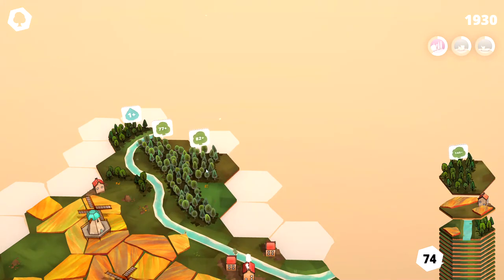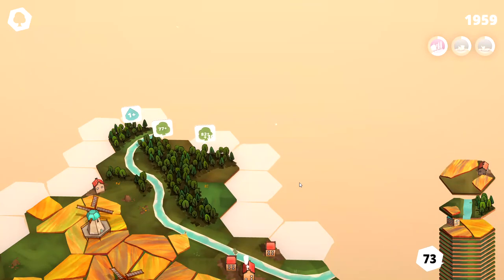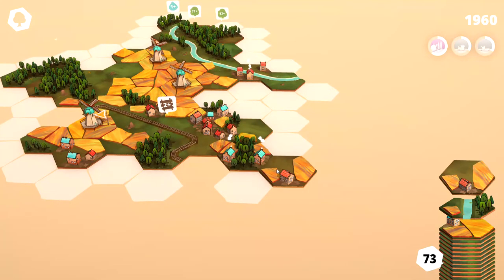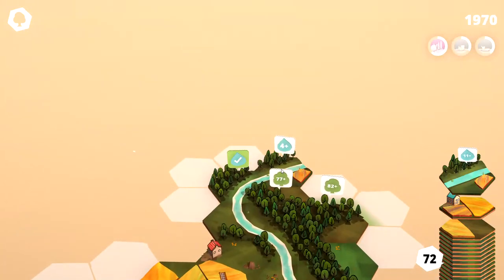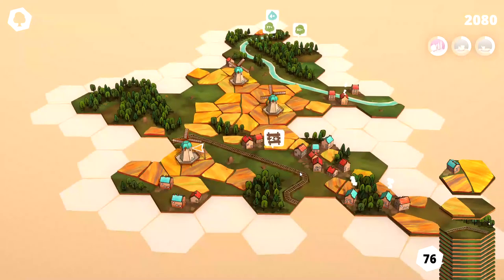If we build like this, that'll connect that. Some home and field — connect it there. Let's come down here and connect those two homes. Another river tile with some trees and field, so let's do that. 76 tiles — we are just chugging right along here. Let's add this field there and then we will close like that.